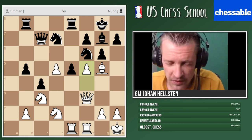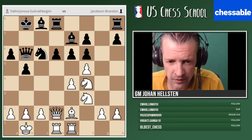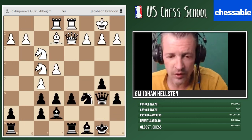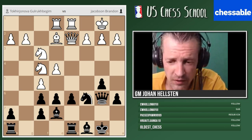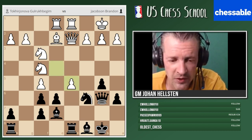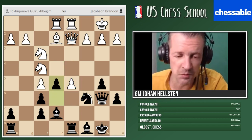Here we are again in this game. With the white pieces we have Jonova and playing black is Jacobson. We played e5 because we want the white pawn on that square, and then we push e5, taking advantage of the fact that the pawn is pinned along the diagonal. So if white plays some random move like knight h5, we can simply pick up that pawn.